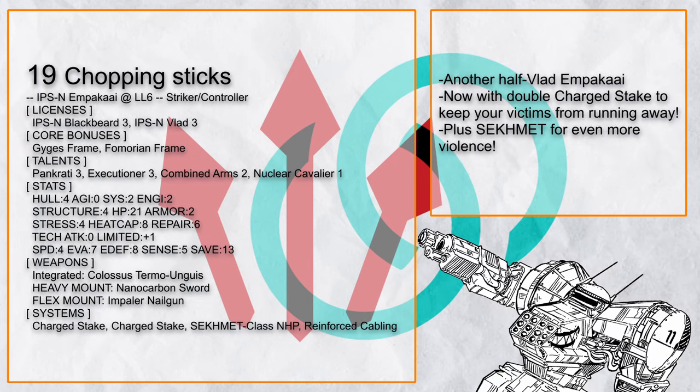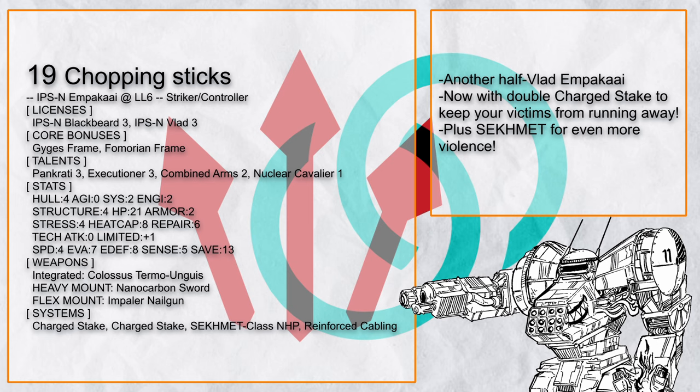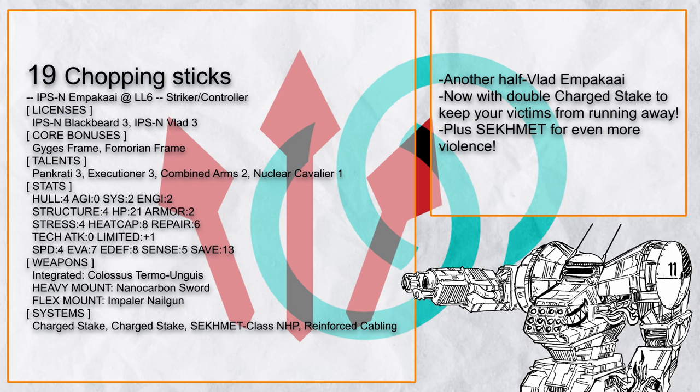Chopping Sticks is also a half-Vlad Ampaka, now with two Charged Stakes and also Cicomet for more violence. Again, just impale enemies to the ground and then beat the shit out of them.